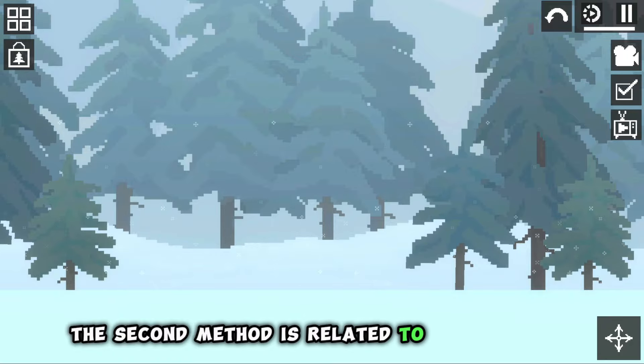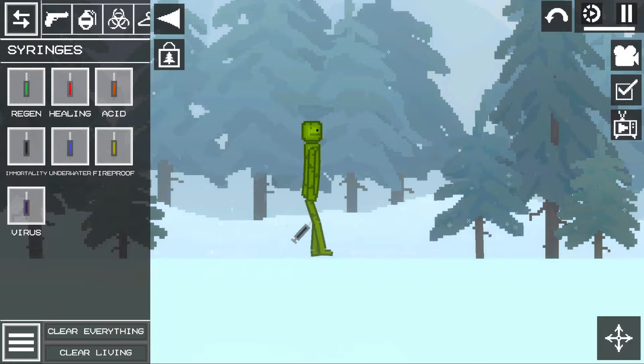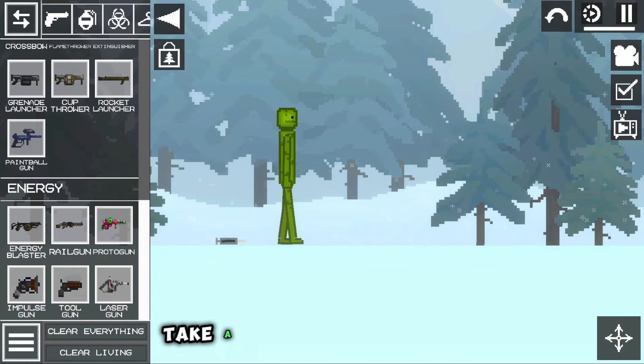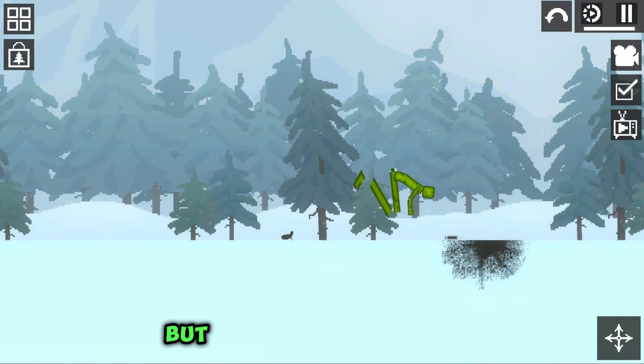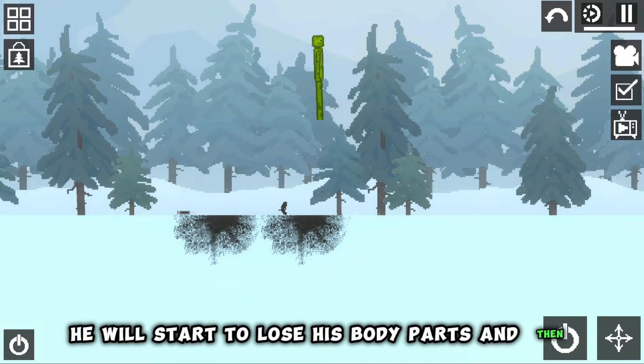The second method is related to the toughest bug in the game in my opinion. Make the melon immortal, then completely disable the collision from him. Take a tool gun and shoot it — it will start to deform very strangely. But after a few more shots, he will start to lose his body parts and then disappear altogether.